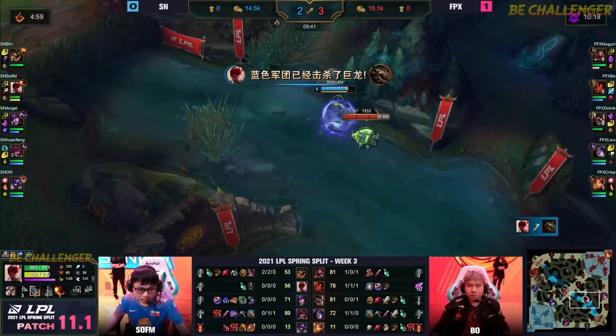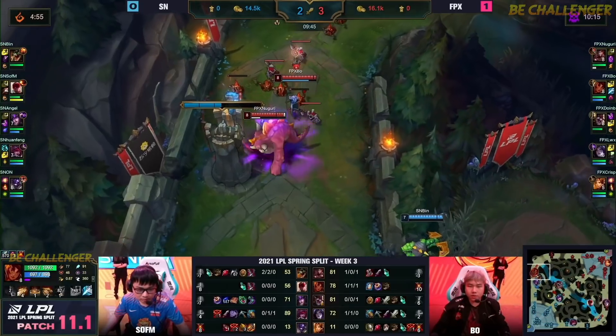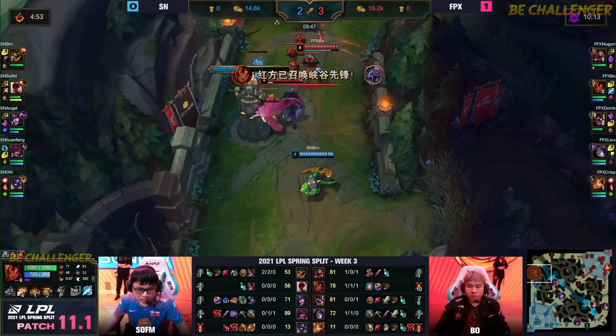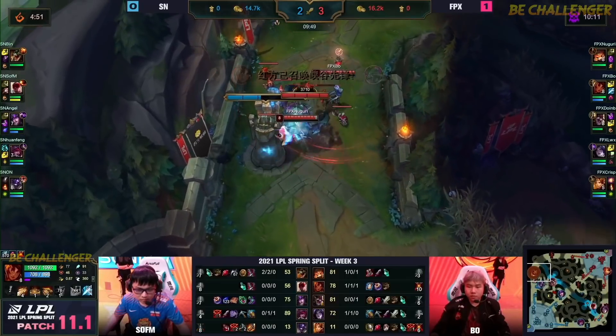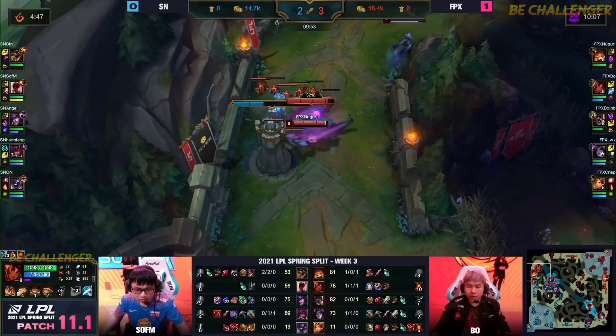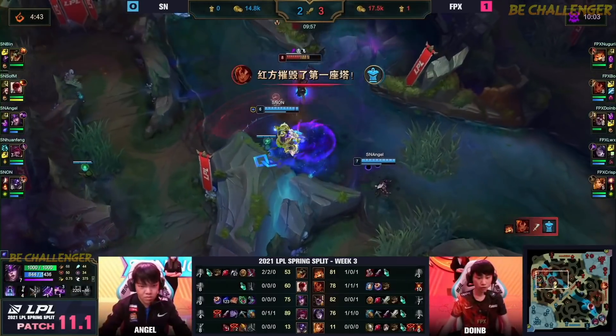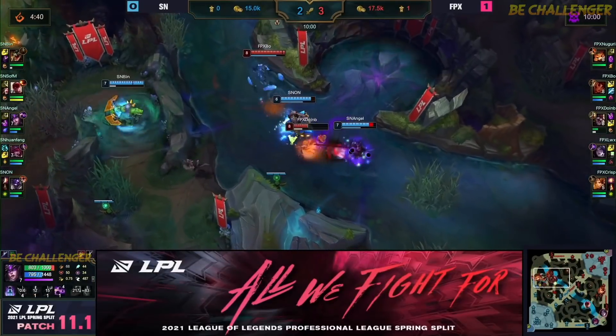Mega Gnar is actually really good at taking turrets because of all the bonus stats you get when you transform — you really pound on those turret plates. Herald will be dropped, Bin has arrived but he is way too late. This tower is all but gone and that is a huge chunk of gold going the way of FPX. Even though the trades look like they're going even, look at the gold — it's 3,000 now in favor of FPX.